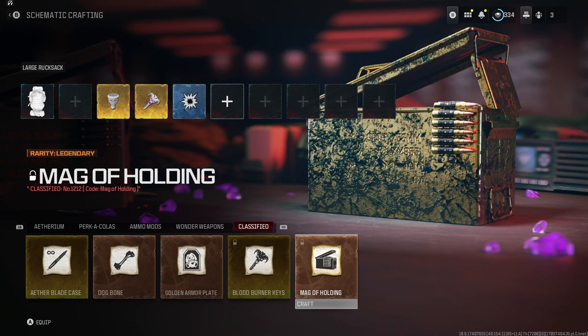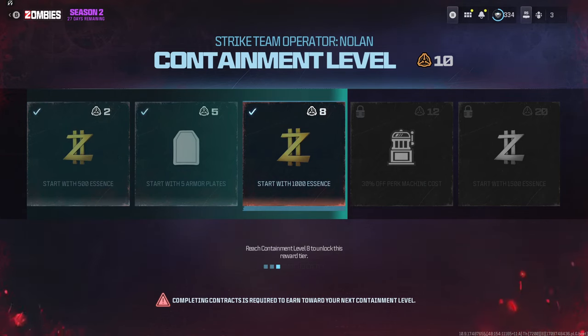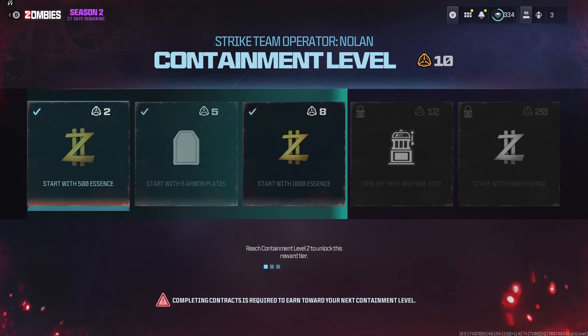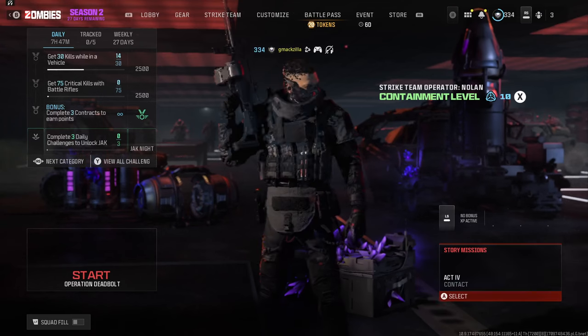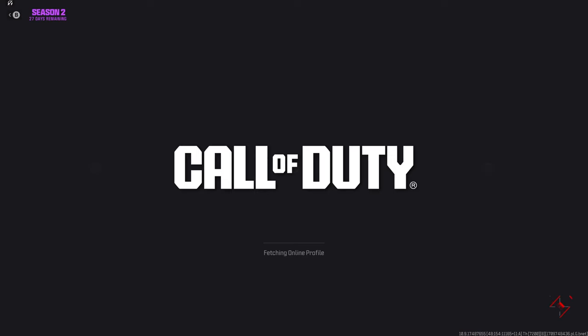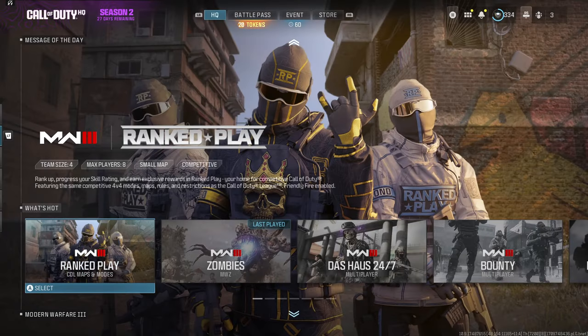Other things that came with Season 2: the blood burner keys and infinite ammo — I can't wait to unlock that, I'll have a new video coming soon. There's also the containment level system — the more missions you do, the better off you are coming into the map. That's pretty cool. That's the video — if you guys are having trouble with it, let me know. See you guys on the next video, peace.